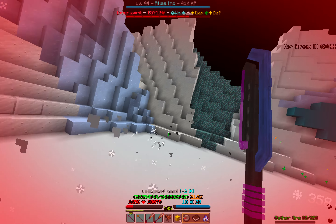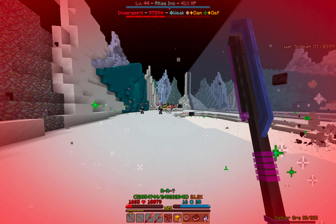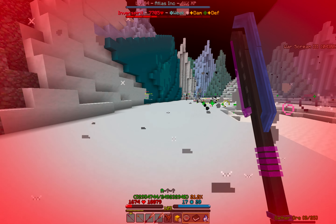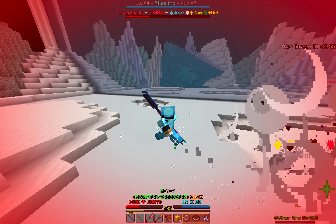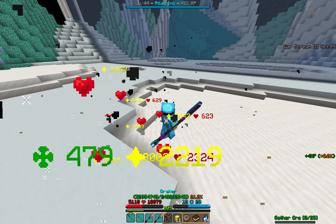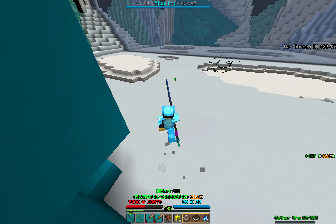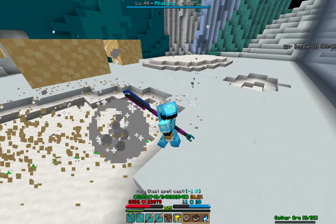Here I'm just charging back and forth, getting hit ticks on the mobs to try to get them to drop some emeralds. This is actually one of the things I find kind of funny about Wynncraft — ETW versus playstyles like WFA.